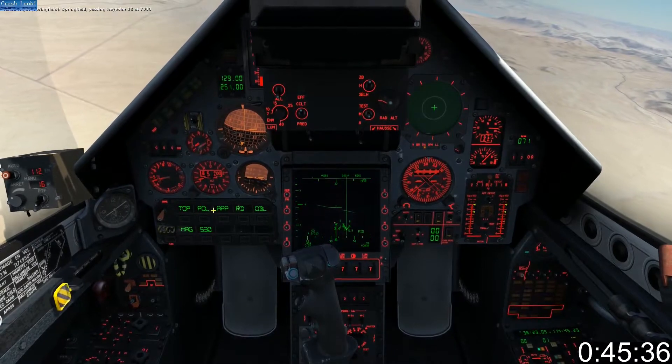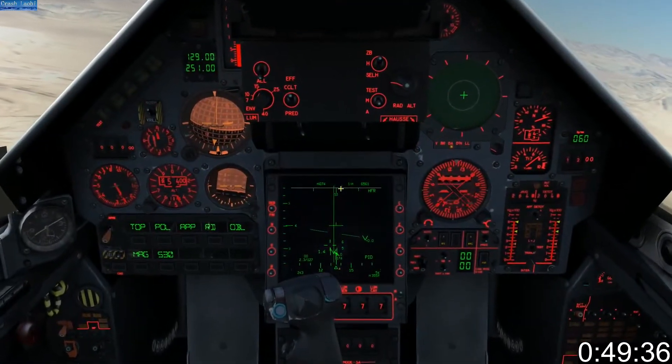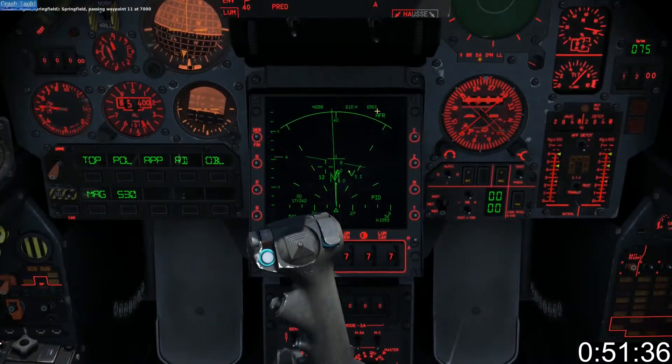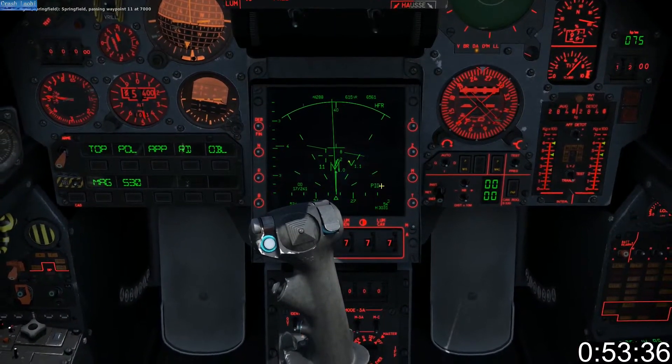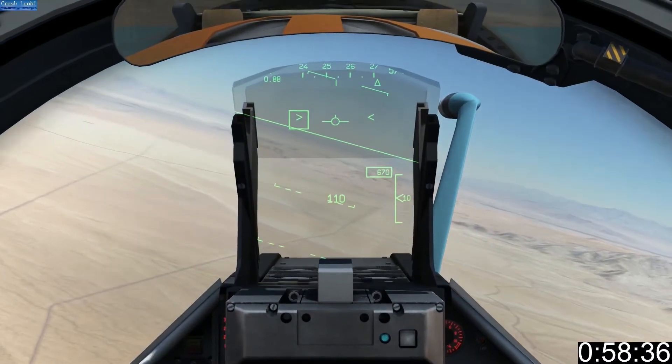Switching from PPI to B-scan displays the information in a square top-down format. The information provided is identical. Remember, before you can fire a missile, you must press the lock button a second time. This is indicated by single target tracking mode, or PIC, on the radar display.